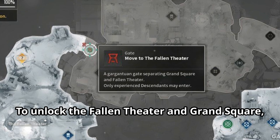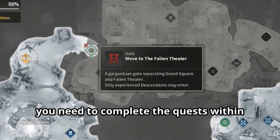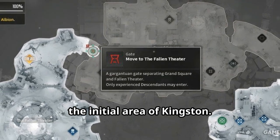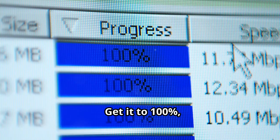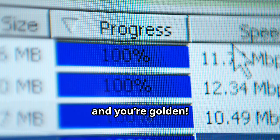To unlock the Fallen Theater and Grand Square, you need to complete the quests within the initial area of Kingston. Check the progress bar at the top left of your screen. Get it to 100% and you're golden.